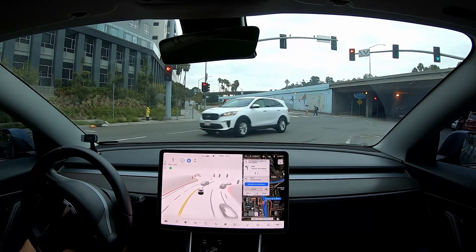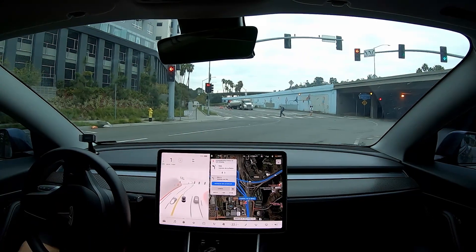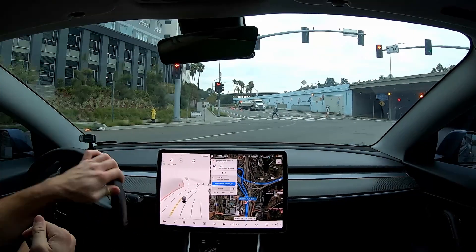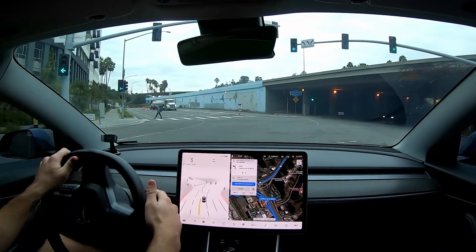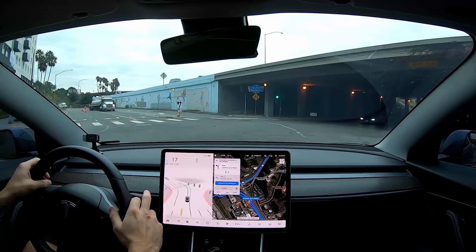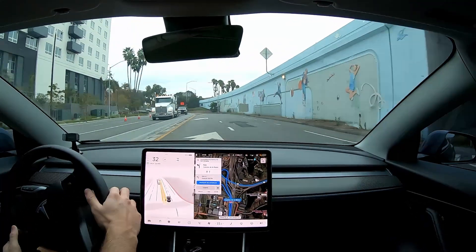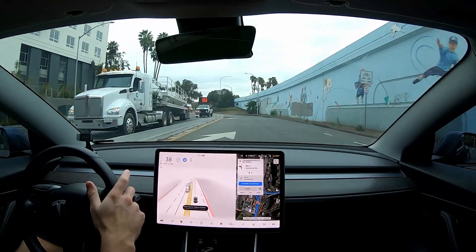Now we're diagonally in two lanes. This will be the fourth disengagement because I'm going to take over just to straighten us out. All right, let me go in now — I'm going to have to wait until we get through this corner. And we're back.